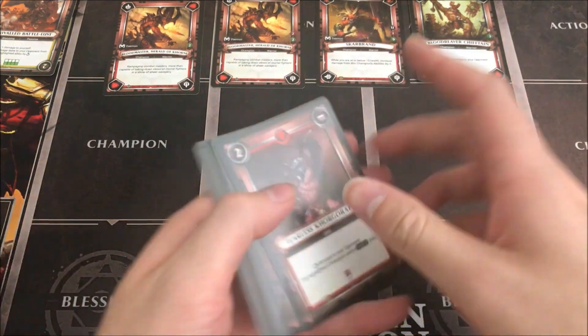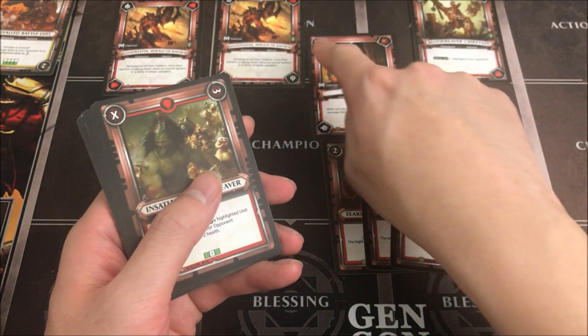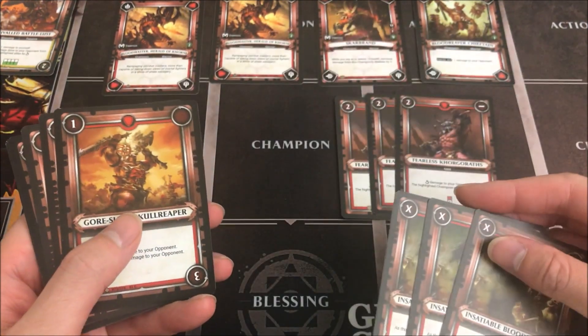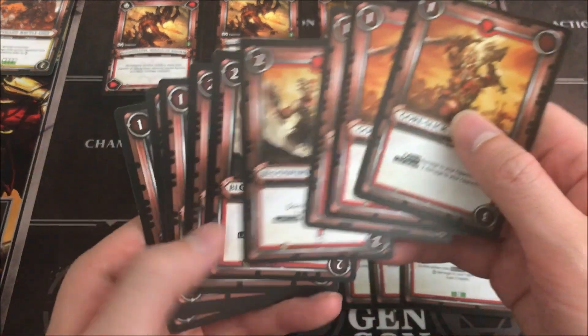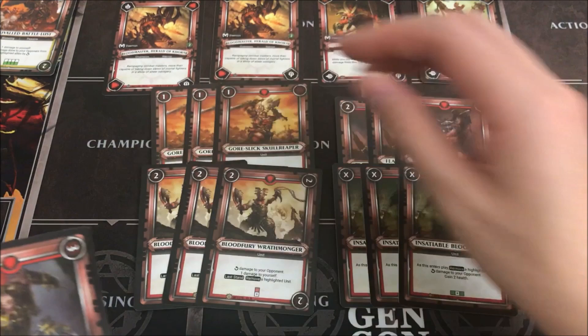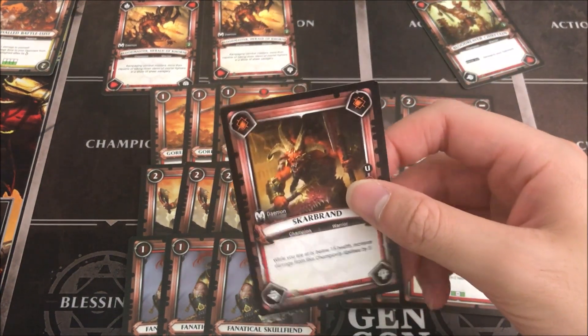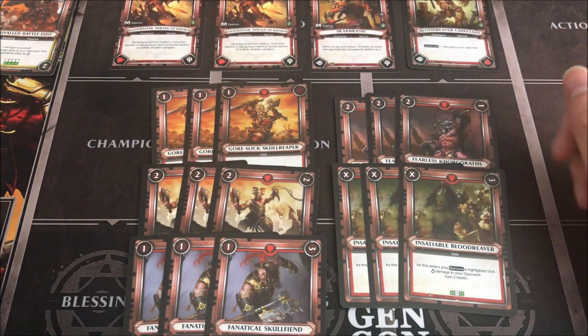This deck is pretty unit-light, as you'd expect with Scar Brand since we want to play a lot of abilities. We play a unit to get damage corners off easier. We have Fearless Core Graphs — a nice staple for chaos decks — and three Blood Reavers, a good five-point swing that also removes our last-stand-effect units. The three last-stand units are: three Gore Slick Skull Reapers, three Blood Fury Wraith Mongers, and three Fanatical Skull Fiends. Fanatical Skull Fiend and Insatiable Blood Reaver are the weaker units, but they keep units on a short fuse for Blood Reaver Chieftain.